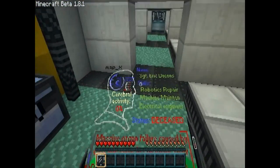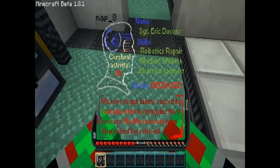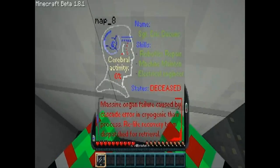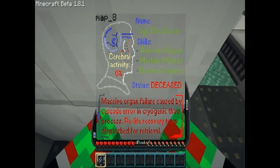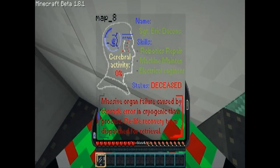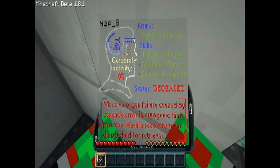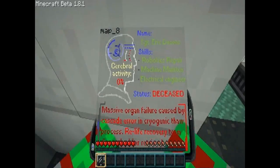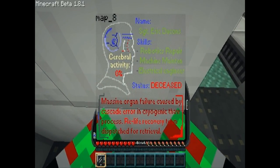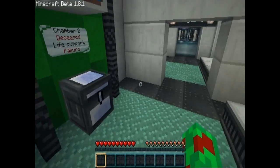Sergeant Eric Duncans — hmm, okay. Is that supposed to be like a joke? I don't get it. Salus deceased, massive organ failure caused by cascade error in cryogenic thaw process. Real life recovery team dispatched for retrieval. Cerebral activity: zero — obviously, when you die that goes away. Robotics repair, machine maintenance, and electrical engineer. Looks like he was pretty important in this.